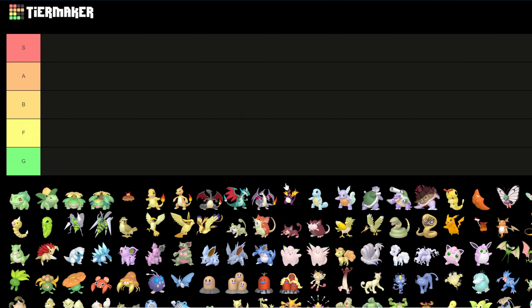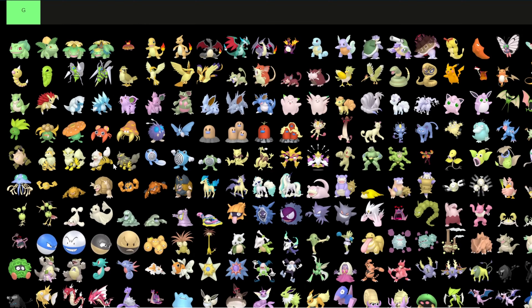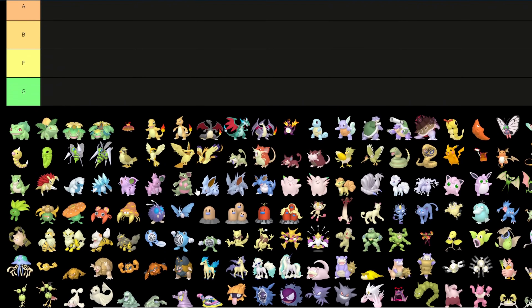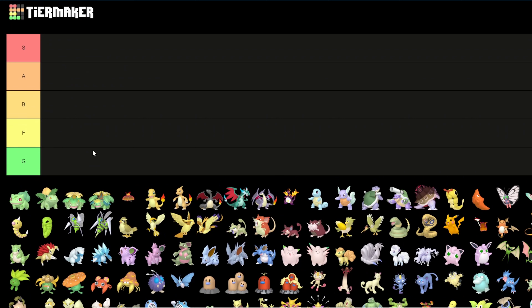As for the tier itself: S is for the best shinies, A is for okay shinies that are technically better than the original but not that great, B is more for indifferent — it's a different color but nothing great, F is for terrible shinies, and G is specifically for green shinies. There are a bunch of green ones here and I really don't like it, so most green ones are gonna go down there.